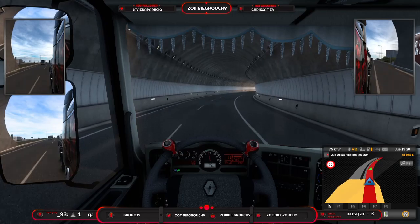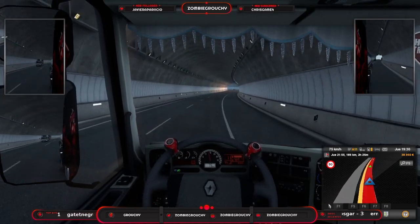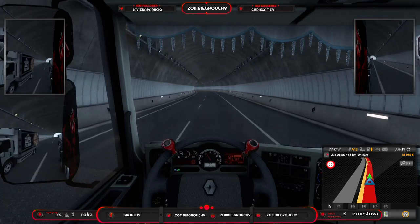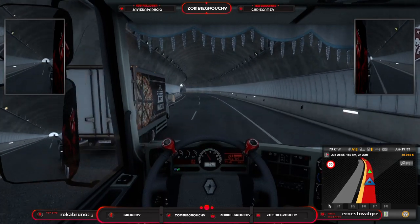Vamos a poner otra vez la vista de cabina. Por cierto, bienvenido Urko, mete RS y DRS anda, que vas a 80. Lo que tendría que estar haciendo es tomármelo con calma, y lo mismo que estoy mirando el chat, pues cuando miro el chat, pues minorar un poquito.